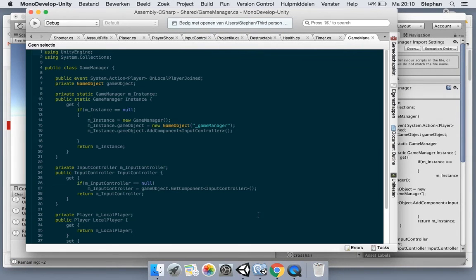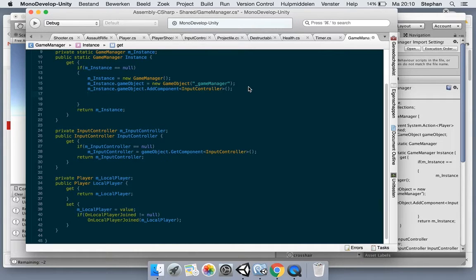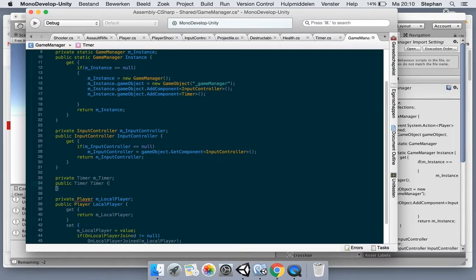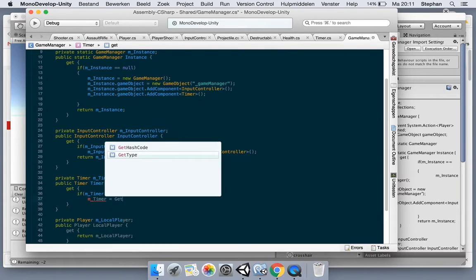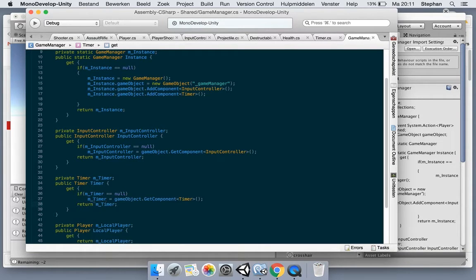Let's open up the GameManager and add the Timer component to the instance game object. We say instanceGameObject.AddComponent<Timer>(), and we'll make a property for it - private Timer m_timer, and a public Timer property that does a GetComponent if m_timer is null and returns it. So now we have access to the timer from the GameManager.